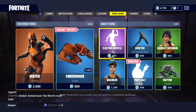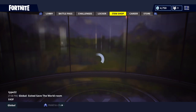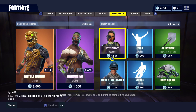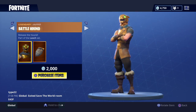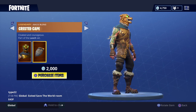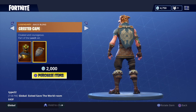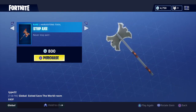Alright guys, the shop's about to reset and we're gonna have some new items. The Battle Hound is back again with the Silver Fang. This used to be a really rare skin but they just started bringing it back — this is the third time it's out. The Bandolier is out again too.